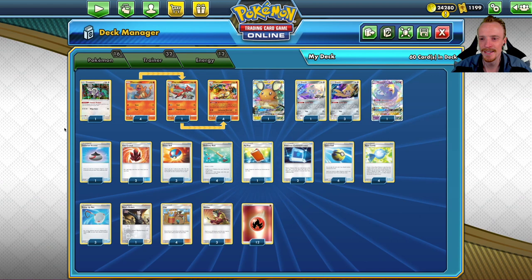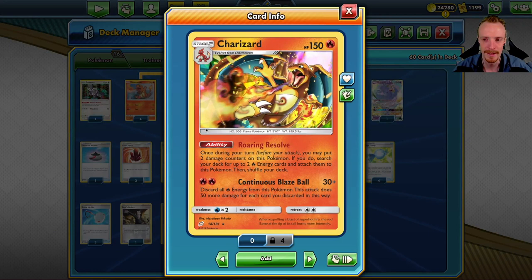Hello and welcome to Bellcave Gaming. Today I'm playing a Clayzard deck with the Charizard from Team Up, featuring the Roaring Resolve ability — an ability I really like with this particular deck because it self-charges the Charizard.